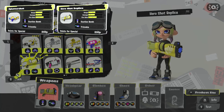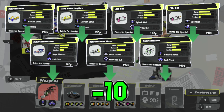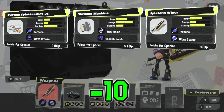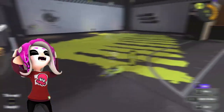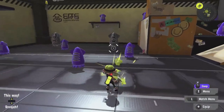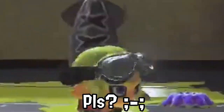Some weapons' special gauge point requirements have been changed slightly. Splattershot, Hero Shot Replica, 52 Gal, Nexus Gal, Splattershot Pro, Splattershot Nova, and Splat Doe's have all had their special gauge requirement decreased by 10 points. However, Custom Splattershot Junior, Slush Machine, and Splatana Wiper have all had a special gauge increase by 10 points. Slush Machine has now gotten nerfed in all the wrong places — it does not need a worse special gauge charge, and it definitely does not need its main weapon to be worse at consuming ink.